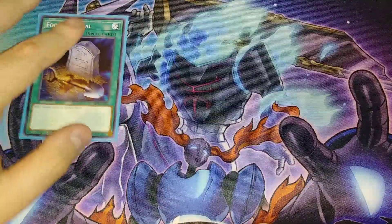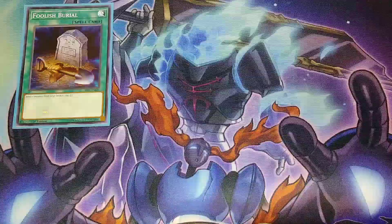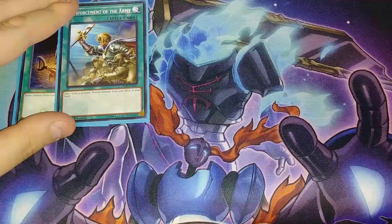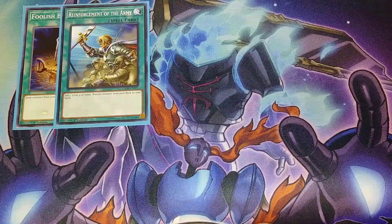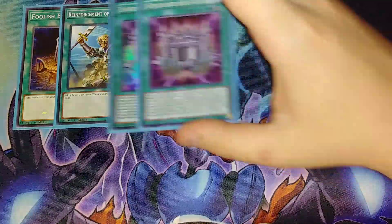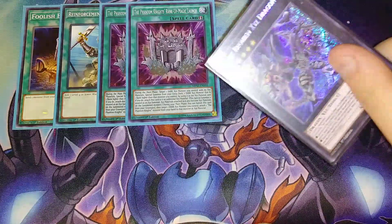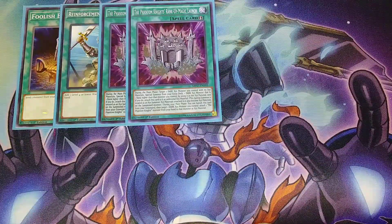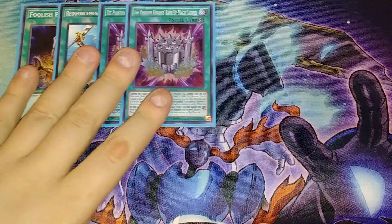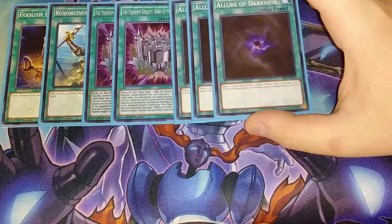For the spells, we're playing a single copy of Foolish Burial because everything in this deck likes to go to the graveyard. One copy of Reinforcement of the Army because everything's a warrior in this deck except Plague Spreader and Dark-Armed Dragon. Two copies of the Phantom Knights of Rank-Up Magic Launch — essentially just to go into Dark Requiem XYZ Dragon. It's ridiculously easy to go into that card. Three copies of Allure of Darkness — the entire deck is dark, so why wouldn't you play this?